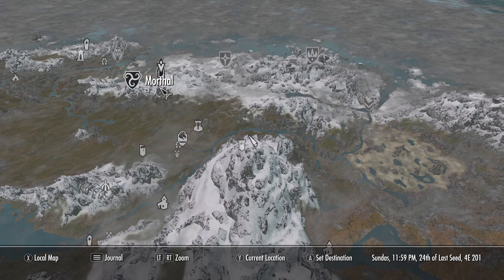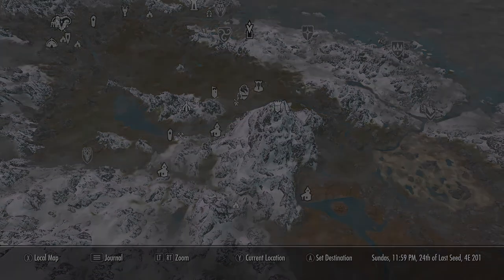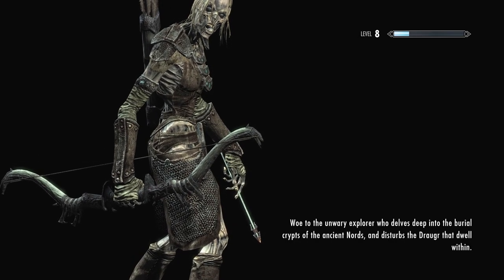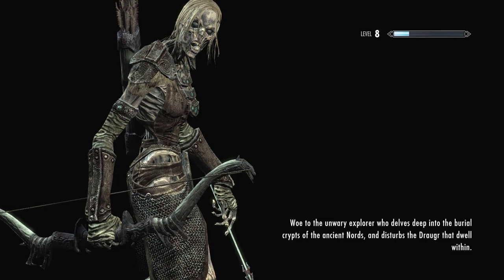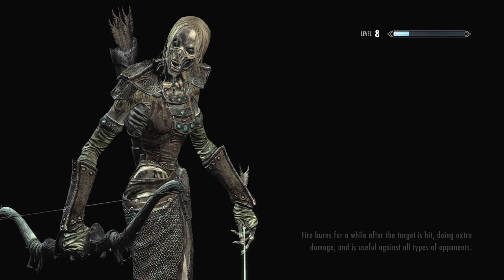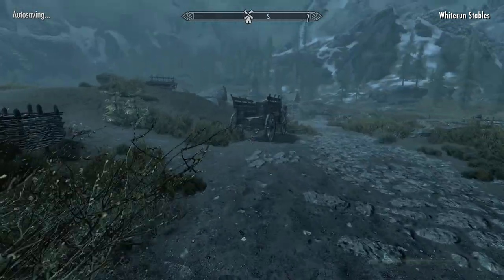Next up we're going to Ustengrav, which is a funny name if you speak Norwegian. 'Osten' means the cheese and 'Grave' means grave — so that translates to 'the cheese grave.' Hence, since this is like a Nordic game, the Nords do kind of look like Norwegian or Swedish people. I wonder if they did that on purpose just for the heck of it.